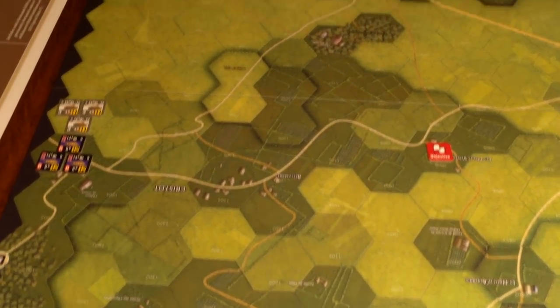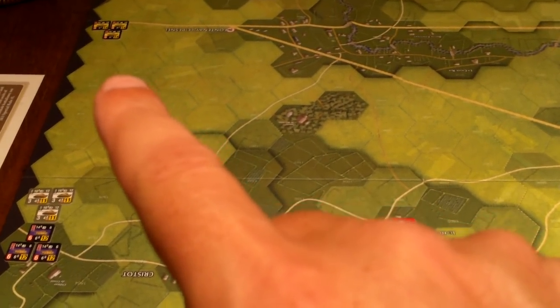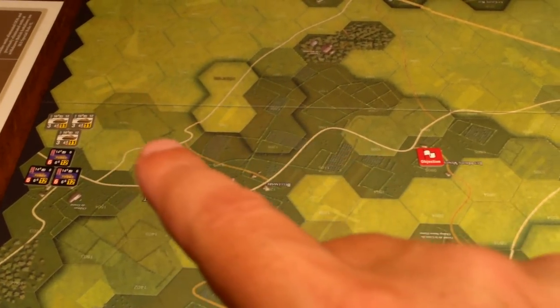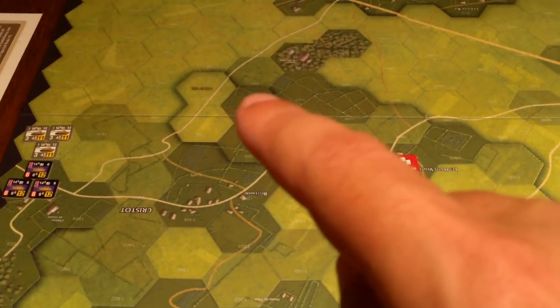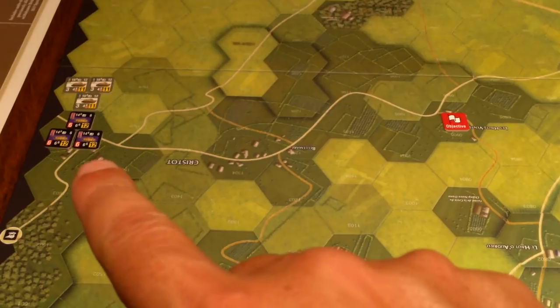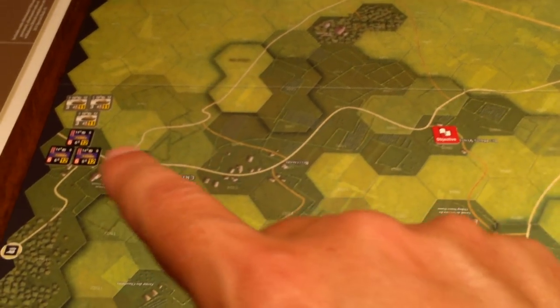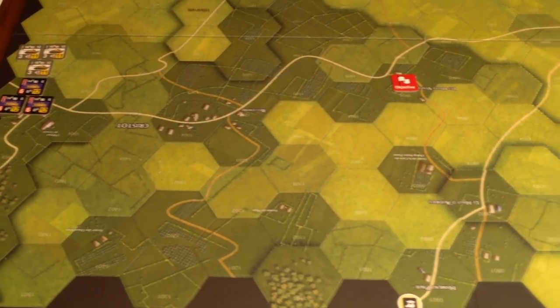The British are set up in four hexes and I'm going to group all the Fireflies together and have the regular Shermans on their own. The Germans have more flexibility, setting up from hex 01 down to 11. I put the Panthers down there since they're fast, the slower Tigers in the middle, and the Panzer IVs — which are closest in capability to the Shermans — nearby.